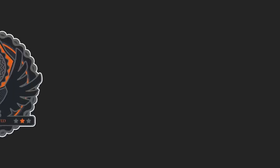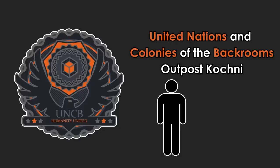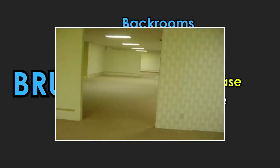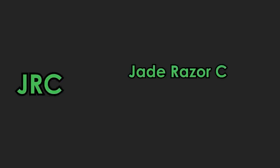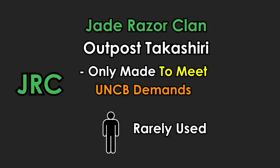Despite all of this terror and gruesomeness, many colonies claim Level 1 as their home. Starting with the UNCB, or United Nations and Colonies of the Backrooms Outpost Cockney, with a population of around 100 people — a collection of doored-off rooms to prevent accidental entry. The BRU, or Backrooms Researchers United Outpost Batitri, was originally a research base created when the walls of Level 1 were found to have unusual features; after experiments finished it became a residential outpost with over 150 residents. The JRC, or Jade Razor Clan Outpost Takashiri, was only created because any UNCB member had to have an outpost. It has a small population and is rarely used, but there is always one important member — never more, never less.